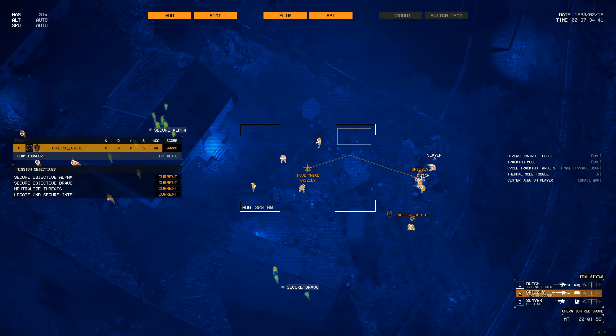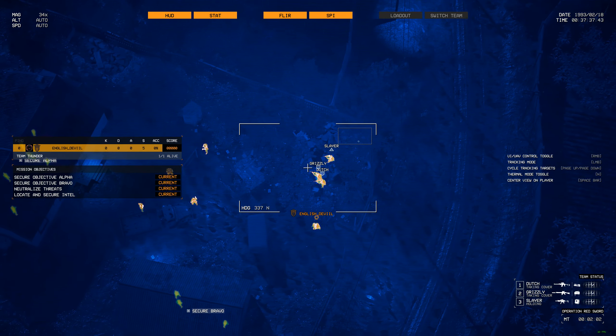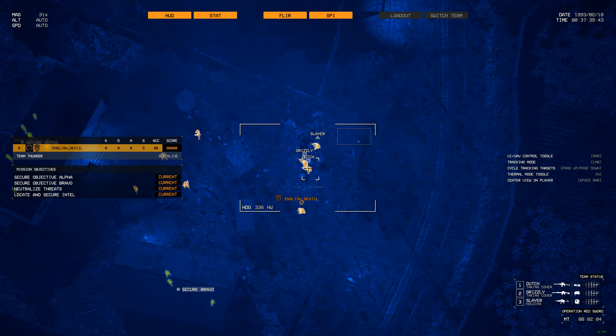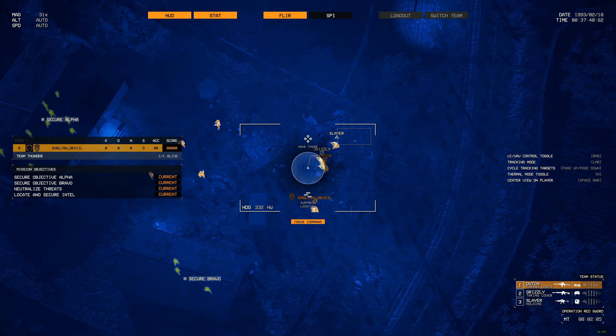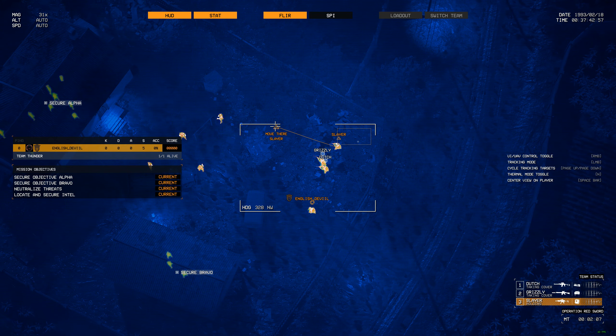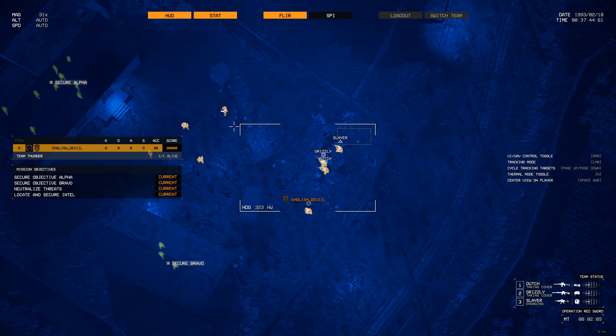Grizzly is our recon — moving him into cover behind the table. Dutch joins Grizzly. Slayer is unfortunately in the open. Checking the UAV: Bravo has calmed back down. Team is on watch-and-wait. Focus fire order given — roger that.